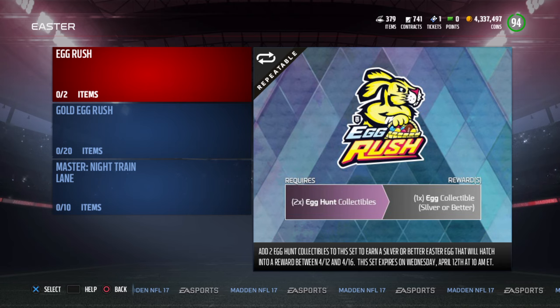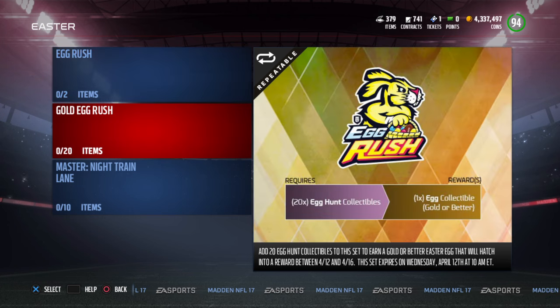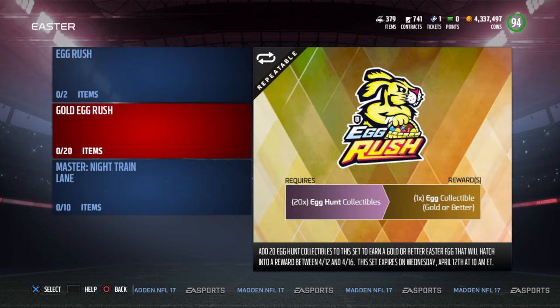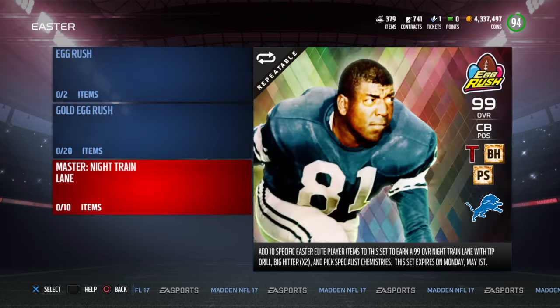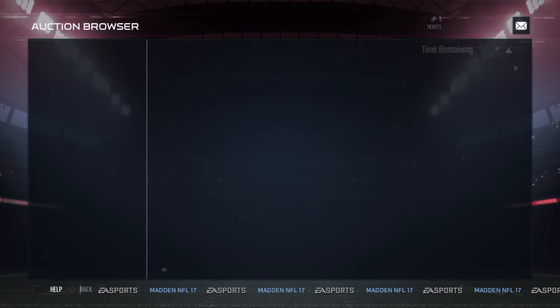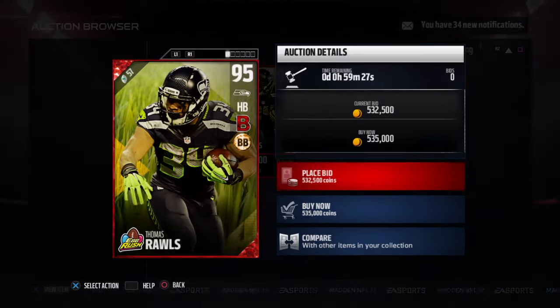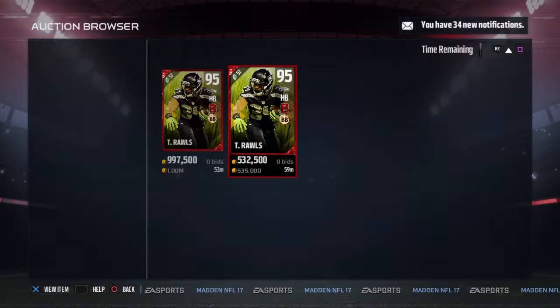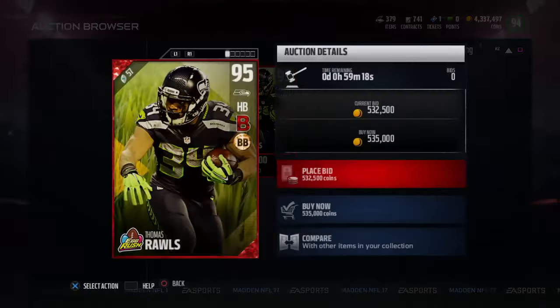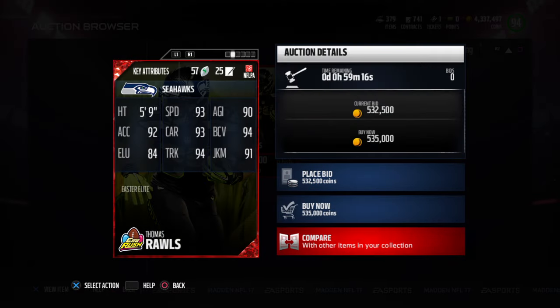You get eggs from the solos or packs and then you put them in here if you want to take a chance on an egg collectible and silver battle, or if you just want silver. You could put in 20 for gold, which gives you a chance of going into gold, and in that you have a chance of hitting elite. There's no way to get these players other than buying them off the auction block or opening packs and pulling one.